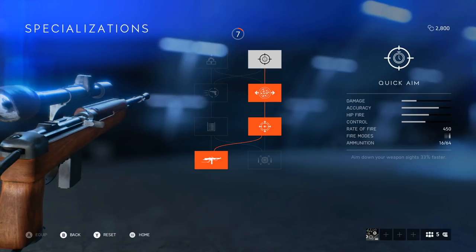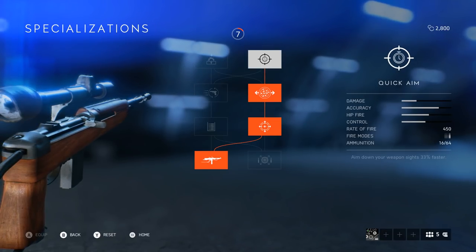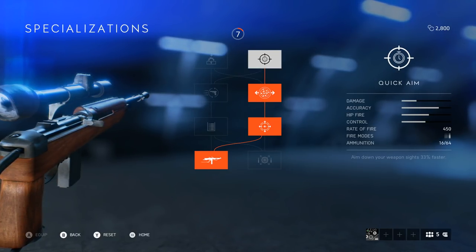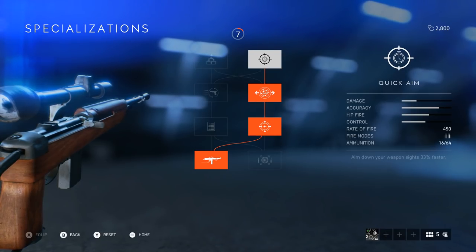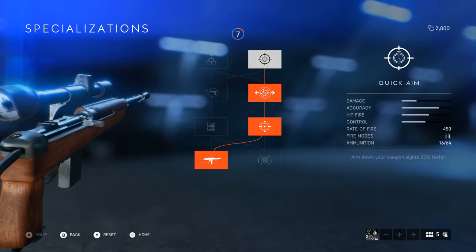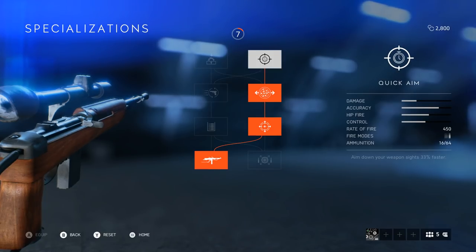With the skill tree that I've chosen, you get faster aim down sights, which is a big one for this weapon. It feels kind of slow before you throw these specialisations on, so that helps a lot. You don't have to be quite so premeditated in your actions — you can actually be reactionary. Whereas beforehand I was having to pre-aim things, and at close range it was a bit tricky. So quick aim: 33% faster to aim down sights.